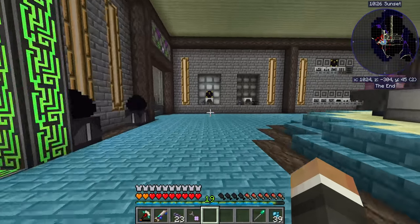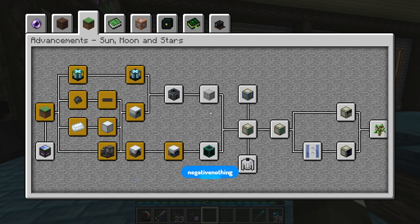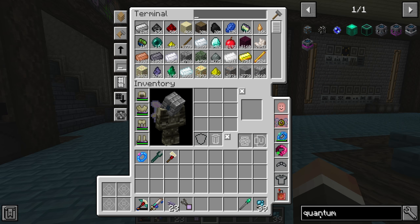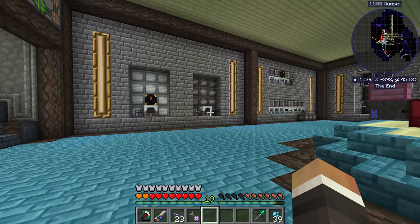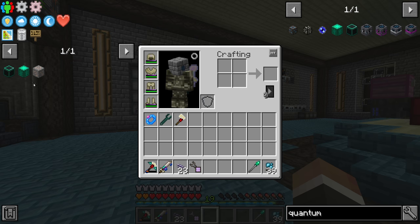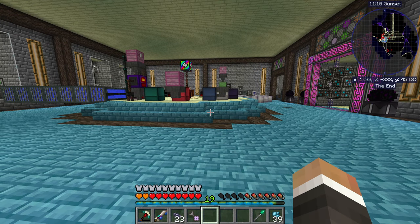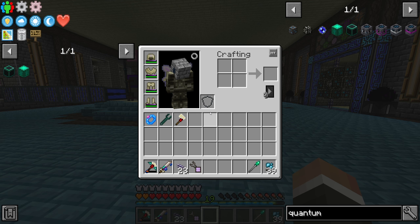We're hopefully going to use that platinum today to make a quantum quarry, because if we want to progress in the pack we need mana infused ore. I'm going to bookmark both the actuators and the quarry itself. I don't think the odds of getting mana infused ore are very high, and so despite the fact that the quantum quarry is very fast and uses 20,000 RF/t, we might actually need multiple quantum quarries running at the same time to speed up the rate at which we get it.